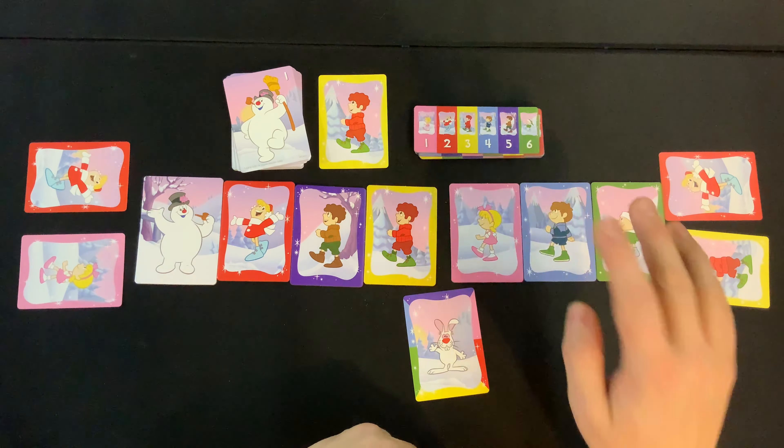After taking their action, the player draws back up to their hand size. If the parade tile matched all the cards, it would be removed and we'd reveal another one. However it doesn't match, so the turn moves to the next player on the left.